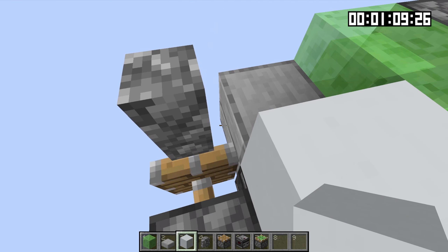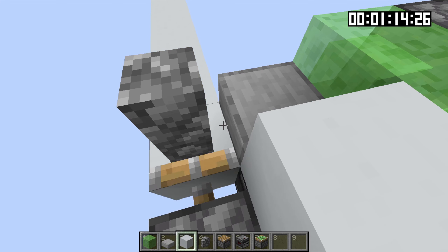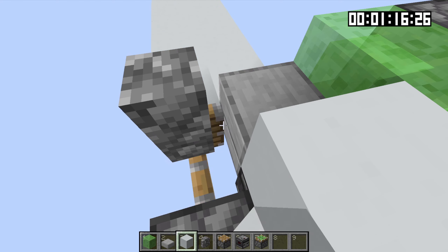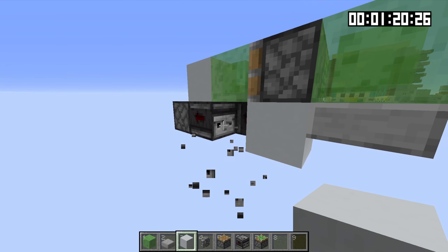Now to use the contraption, stand on top of the piston and face this slab right here and hold down right click. And then once the piston reaches its push limit, which will be 12 blocks, you will be pushed to the next line and immediately start placing those blocks. And if you ever want to turn it off, just break one of these observers right here.